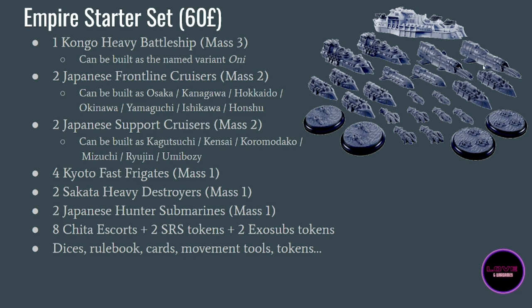You also have Japanese support cruisers — basically large submarines — with six variants, so again we really need to discuss all of those. Then you have four Kyoto Fast Frigates. New units exclusive to this box are the Sakata Heavy Destroyers. All the Japanese submarines are exclusive for now to the Empire starter set, so if you want them this is the only place to get them. You also have two Japanese Hunter Submarines and eight escort tokens — those cheetahs — which are very good.